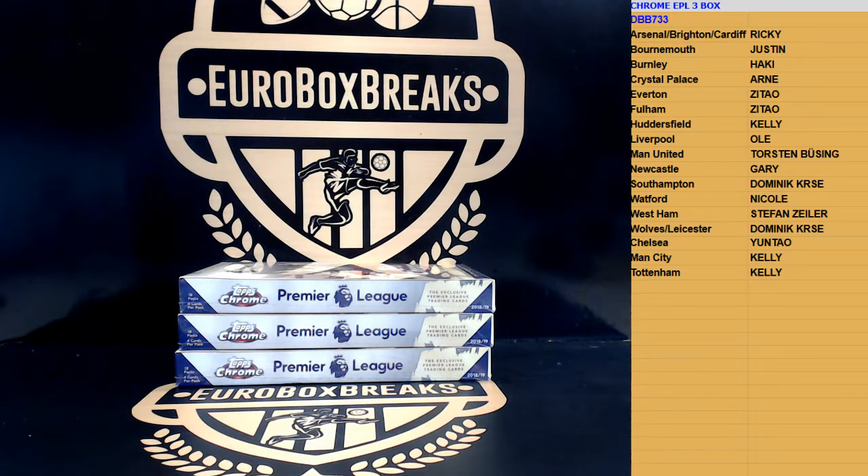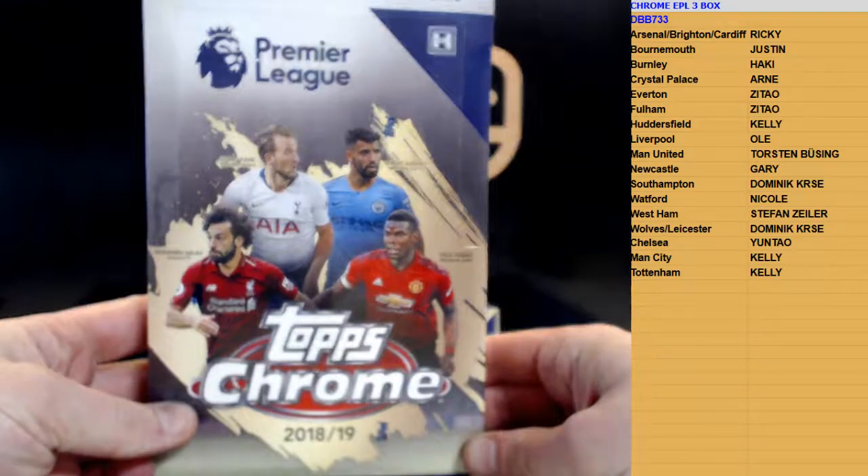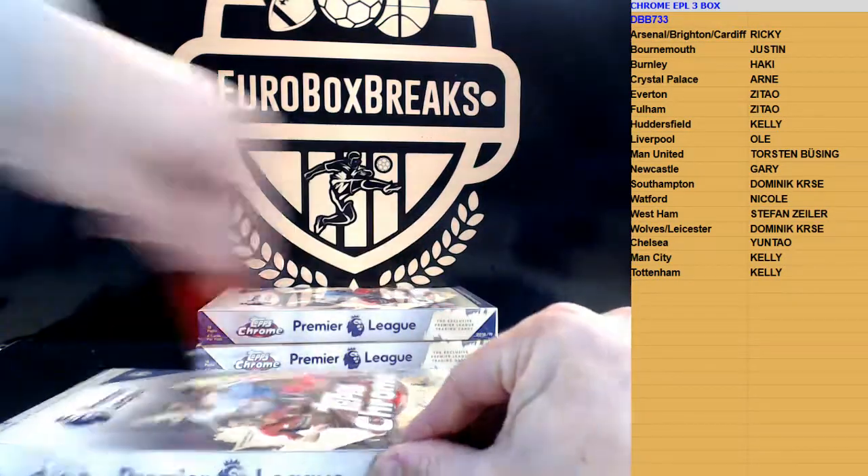Soccer DBB number 733. 3-box break, 2018-19 Topps Chrome EPL. Teams on the right, thanks everybody for the fill. Here we go.